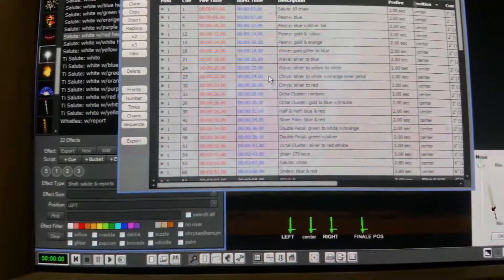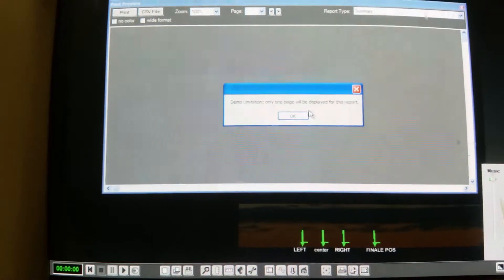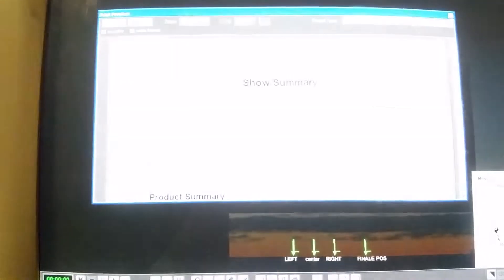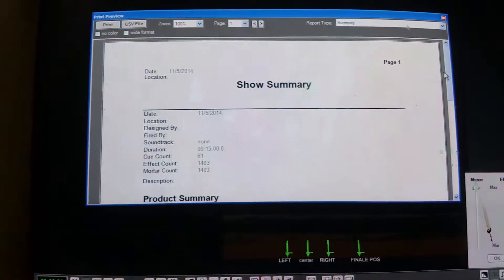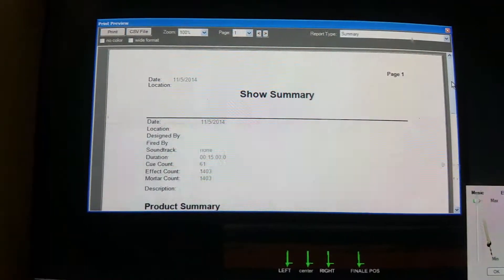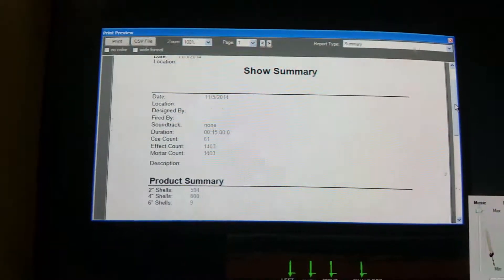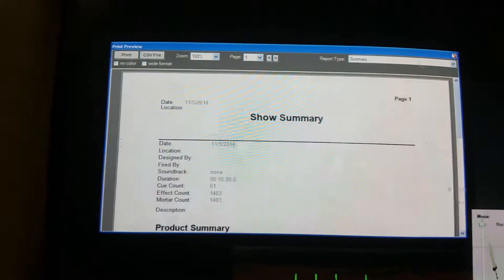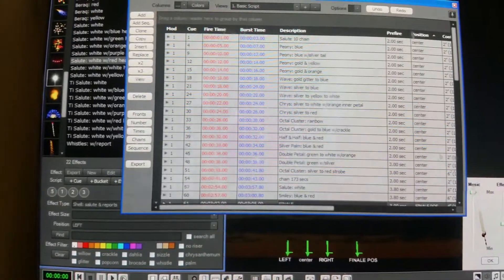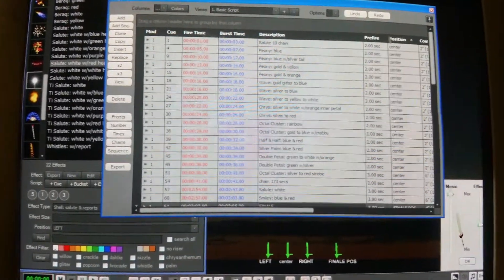It has a total of 61 cues with about — let's see right here, see how many shells we got here. Okay so here we go: we got 1,403 effects with 594 2-inch shells, 80 4-inch shells, and 9 6-inch shells. So it should be good. We got almost 800 shells in the finale. So hopefully this works out great here. I'm going to play this video for you right now.